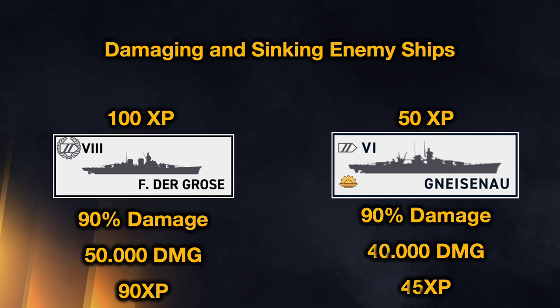It gets further complicated when you consider ship tier. If you're in a tier 7 ship and do 90% damage to both a tier 8 battleship and a tier 6 battleship, you get more XP from the tier 8 target. Because the tier 8 is worth 100 XP and the tier 6 is worth only about 50 XP to you, you get roughly 90 XP from the Friedrich der Große but only about 45 from the lower-tier ship, despite similar raw damage.